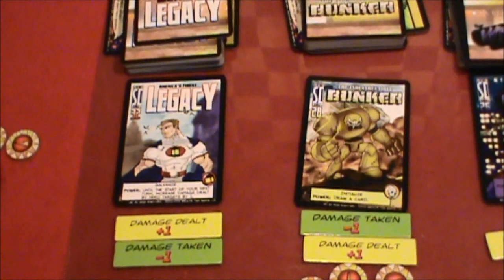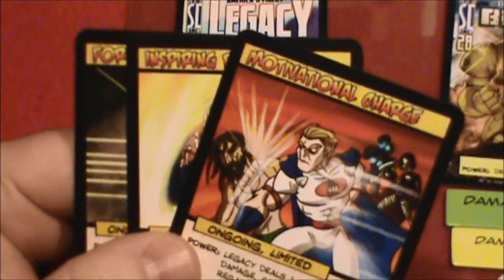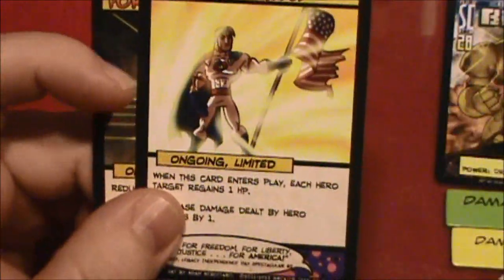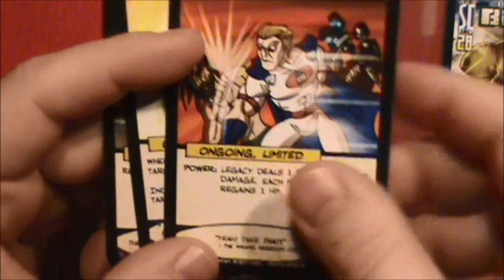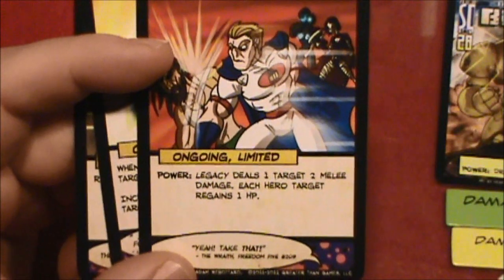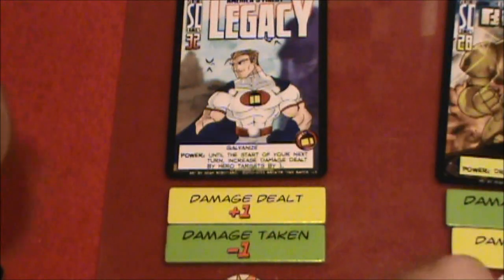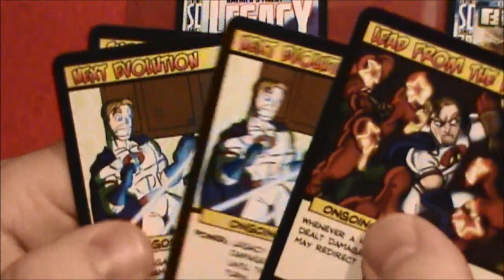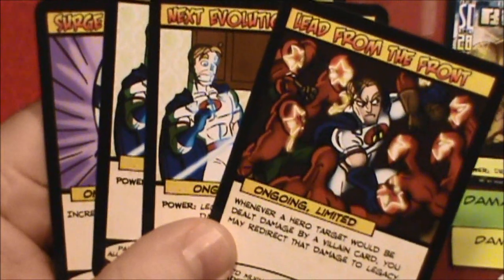Let's start with Legacy. He's got 10 hit points. Cards in play: we've got damage reduced, increased damage for all other players including Legacy, and the ability to attack with a motivational charge. Cards in hand that remain unplayed: Lead from the Front, two Next Evolutions, and one Surge of Strength.